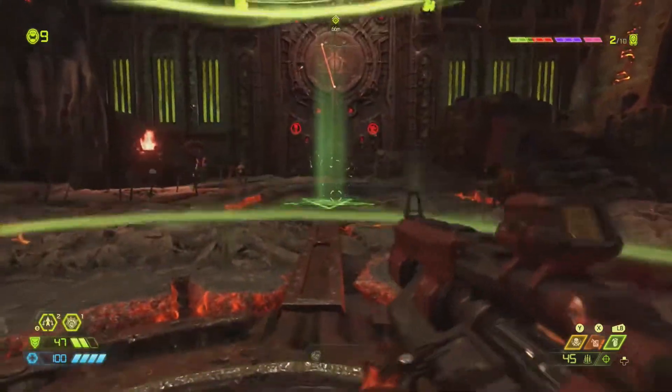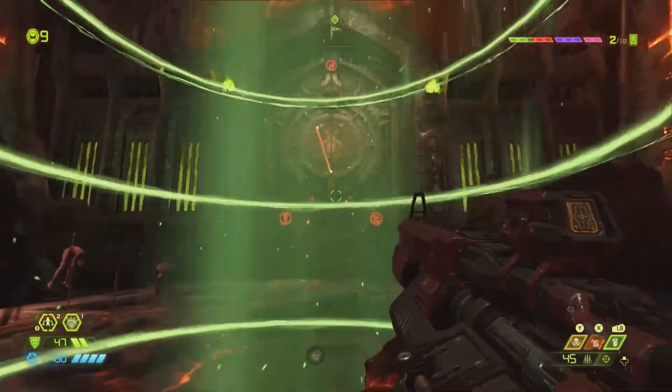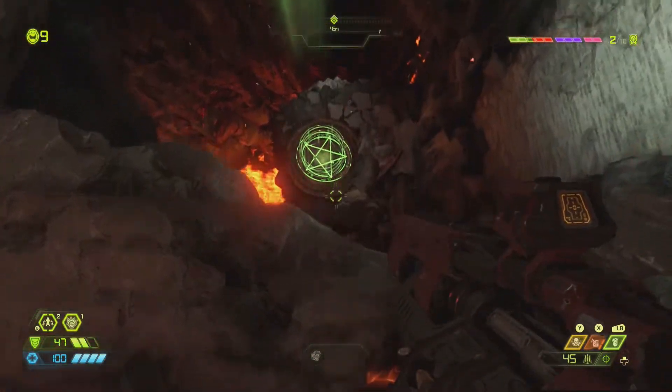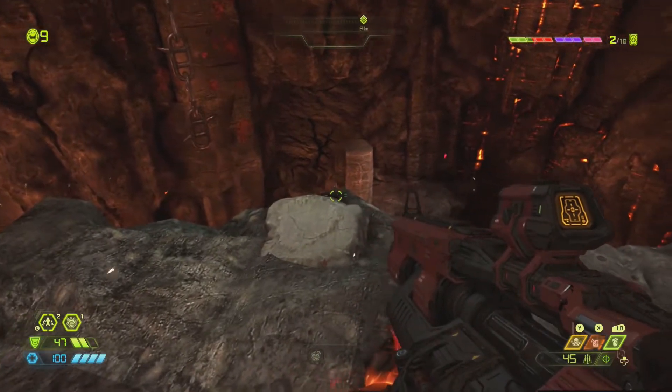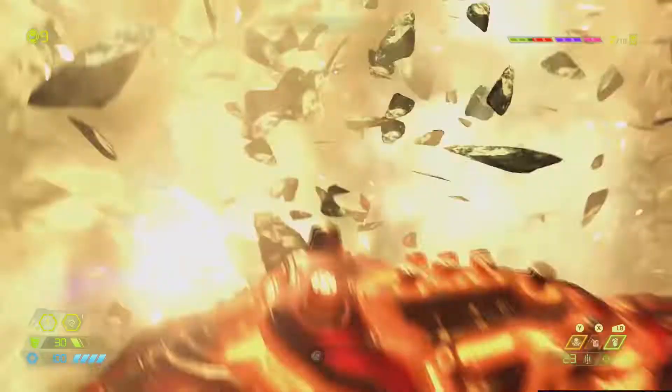Once you get to this section where you stand on the green platforms to open the door, when you drop down in the hole after activating the plate, before climbing back up you can jump down to this breakable wall and you'll find yourself another supercharge.